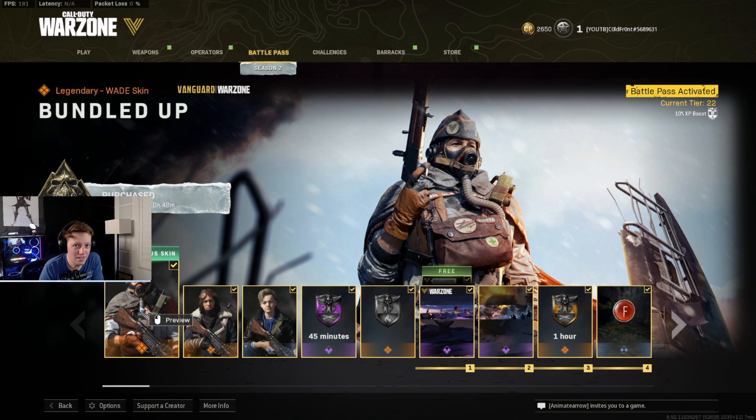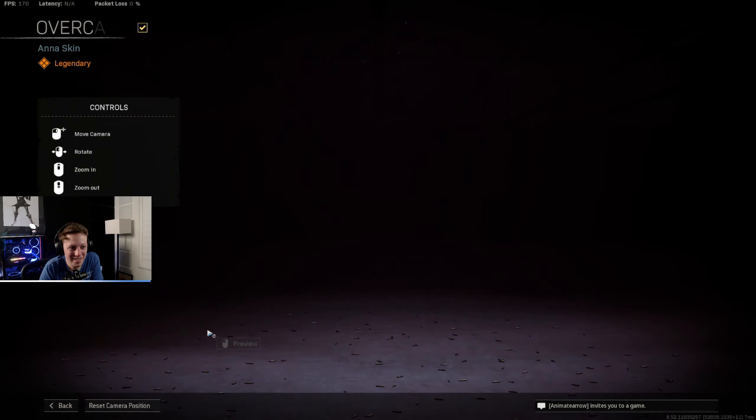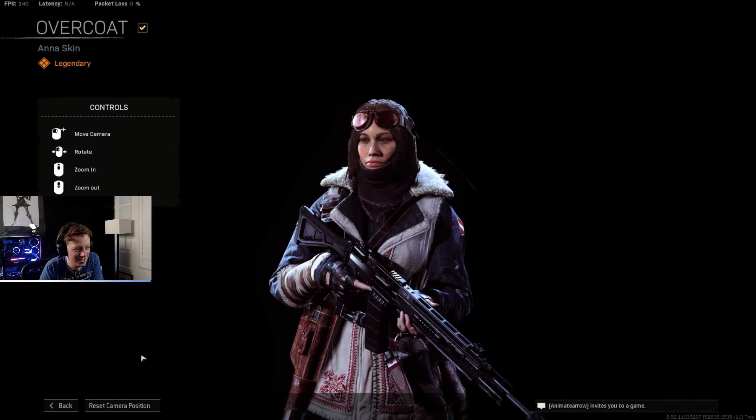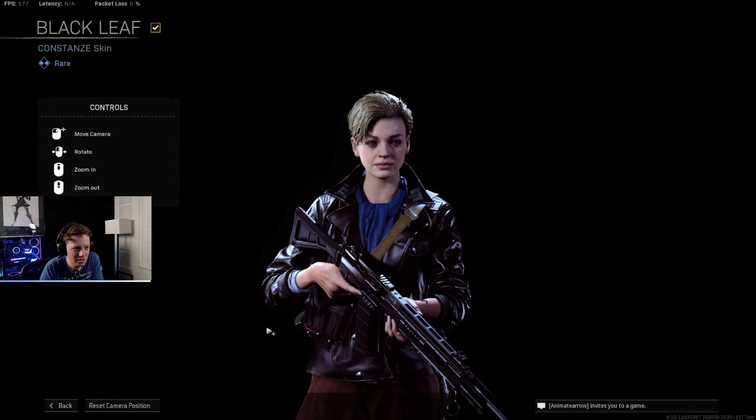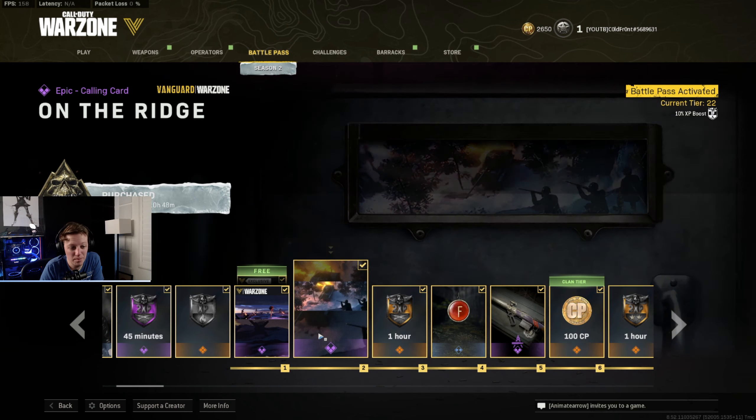Let's check out the Season 2 battle pass. There are a couple of skins that unlock when you buy it: the first is a Wade skin called Bundled Up — he's actually a headless horseman. The second is an Ana skin, and then there's Konstantin's skin, along with a variety of double XP tokens and XP boost tokens throughout the entire battle pass.